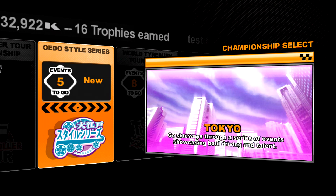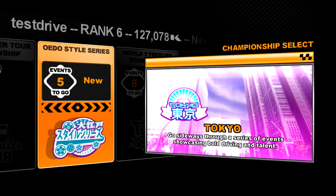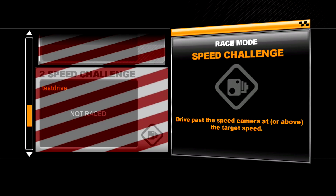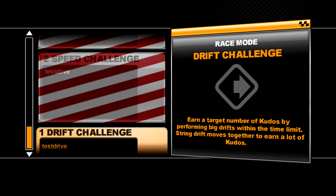In this episode, we're doing the Odo-style series. I have no clue if I said that right, but we are going to Tokyo with its fantastic color scheme yet again, and we have five events: a drift challenge, a speed challenge, two overtakes, and a cone challenge.